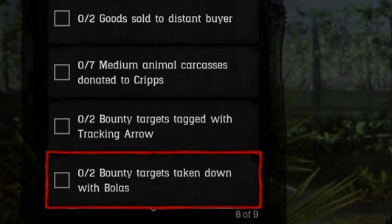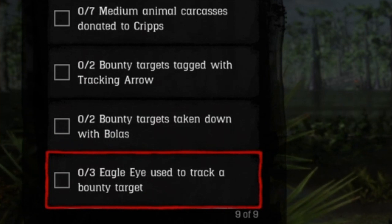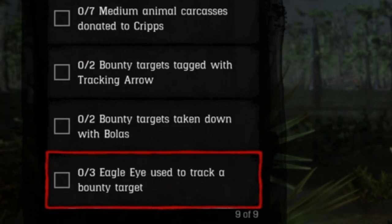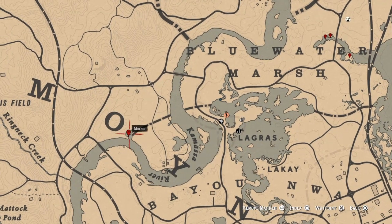Two bounty targets taken down with bolas. Jog up to them — not run — and hit Circle or B to shoulder-butt them to the ground with the bolas in your hand. You get the credit for it. And three eagle eye used to track bounty targets. Go to the legendary bounties at the bounty board by hitting Triangle or Y. You can do the Owl Hoop family, and after you capture them, put them on your horse, turn back around, and track them that way. You can get all three done in the same session.